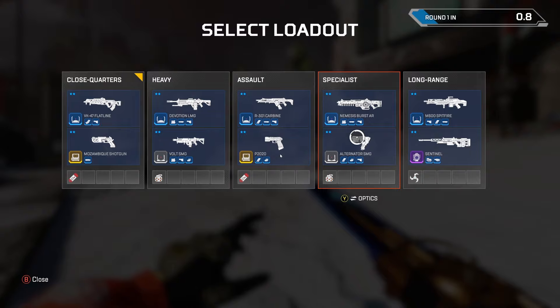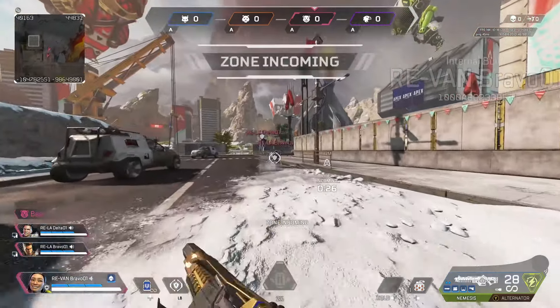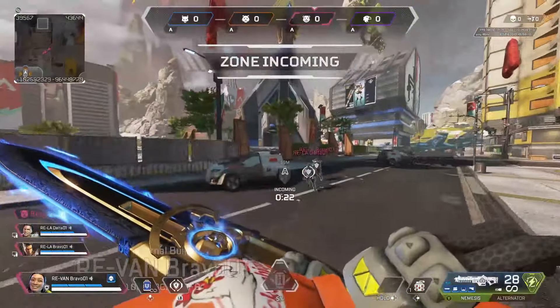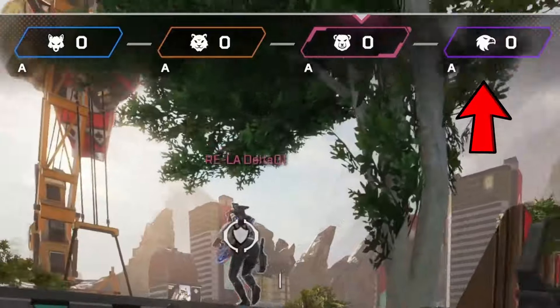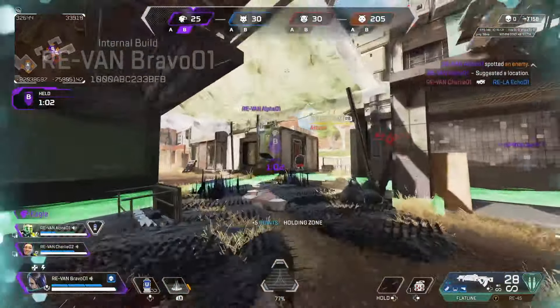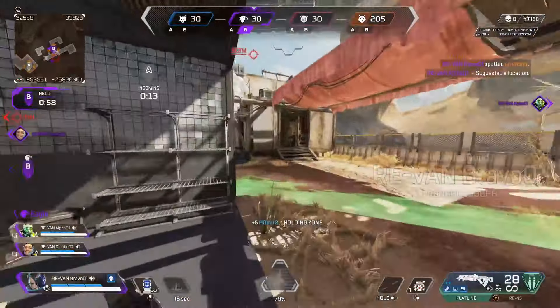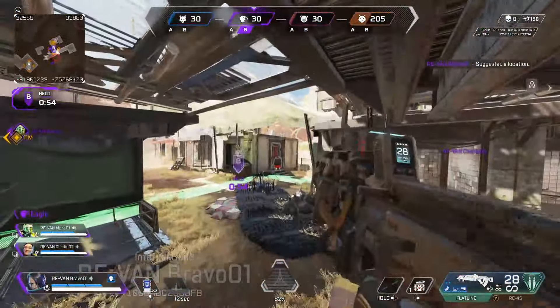Now it's time for the actual gameplay. The game starts out similar to Control where they give you an already set loadout. You pick your loadout, you pick your legend, and you drop right in. In total there are going to be 4 teams competing to control the zone. The objective is to not only control but also to eliminate the enemy team. I'm not going to lie — this game is really fun and it's also pretty damn chaotic.